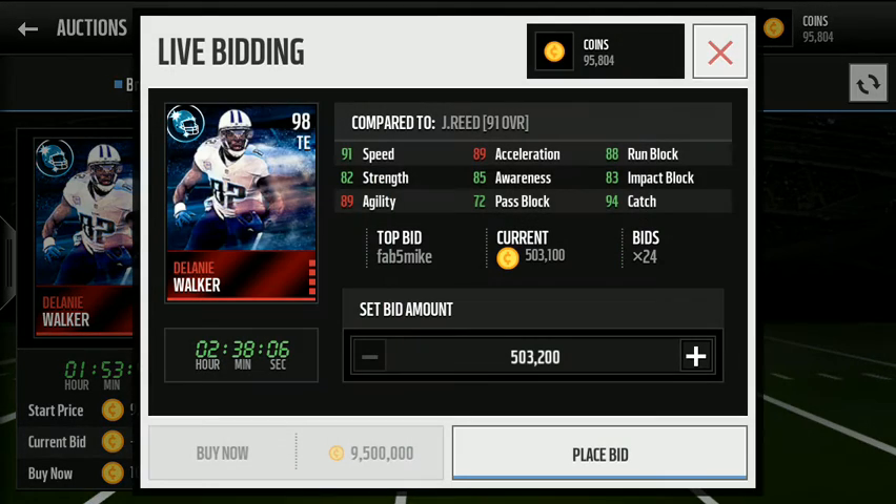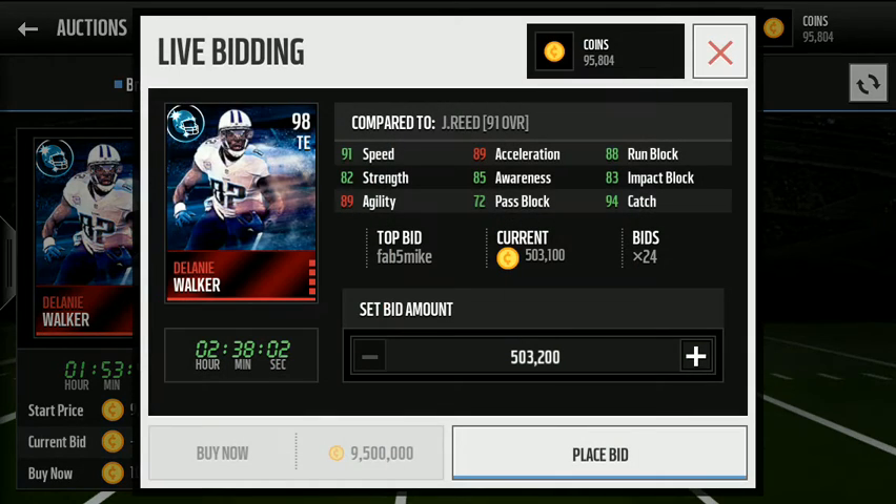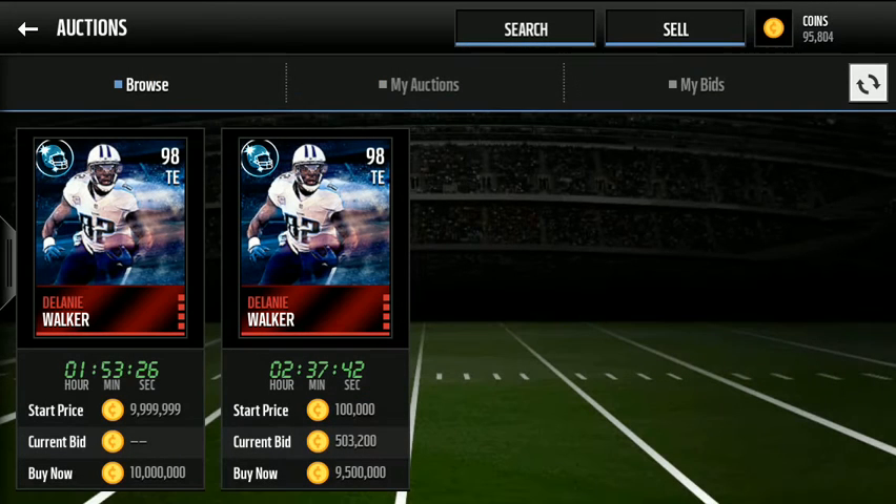This one's currently bidding at 503,000 coins. Looking at the stats: 91 speed, 82 strength, good awareness, good pass block, decent catch, impact block, run block. The stats compared to Gronkowski — I'm pretty sure Gronkowski is a bit better than Delaney Walker, but Delaney Walker is still a nice card. So there's only two right now on the auction block.